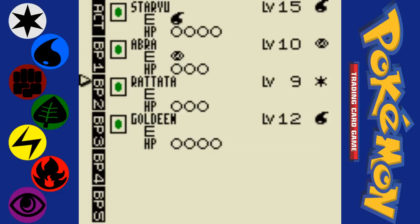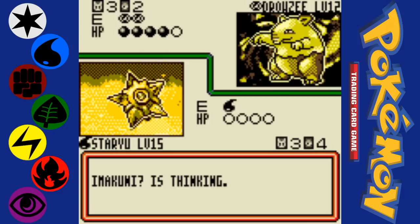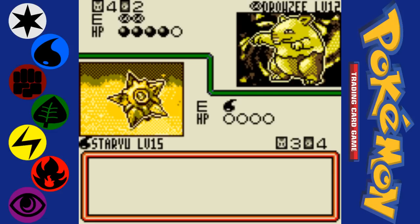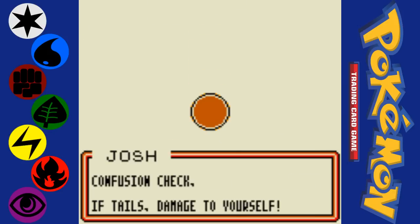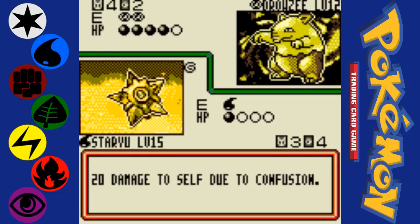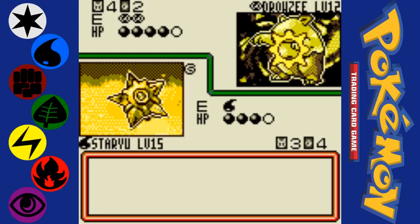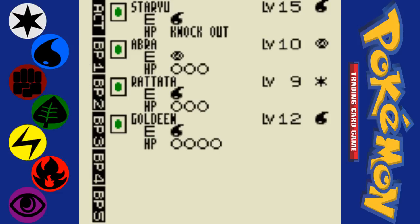Hopefully you can kind of see what I mean by saying my deck sucks and I need to fight weak people. Because this guy — I mean, he can be pretty decent — but he doesn't have a very good deck, he's not a very good duelist, and he's still kinda ripping me apart. His confusion is ripping me apart. He's not doing anything himself. He's almost won at this point. I thought I had him early on when I had the Staryu, but it's not working so well.